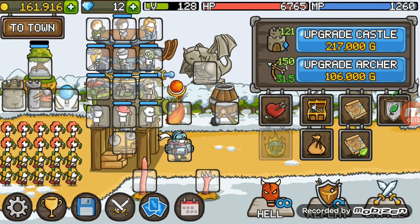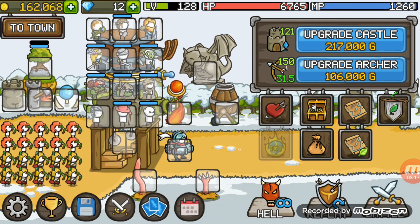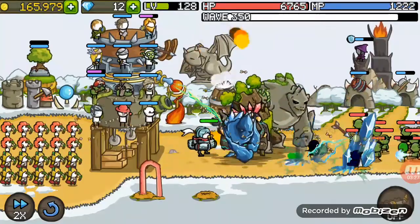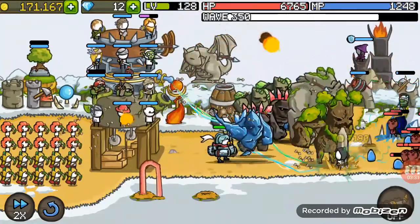The next step is your alliance, but I can't show that right now — that's another free easy step on how to get more money. Or you can just battle normally, just do waves, and you will get loads of money. Watch it go up — free money, easy money, that's how you do it.